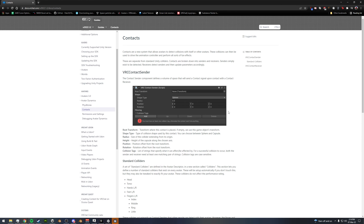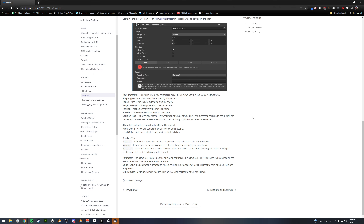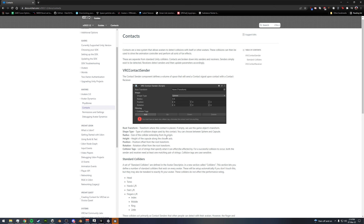Before we get into that, I just want to make sure you guys know to look at the VRC documentation. It is really important to look at this so you can understand what's happening with these new components and things being added to the game. It does a good job getting you off the ground and understanding what things can do so you can experiment and do other stuff on top of that. I will link the documentation in the description below.